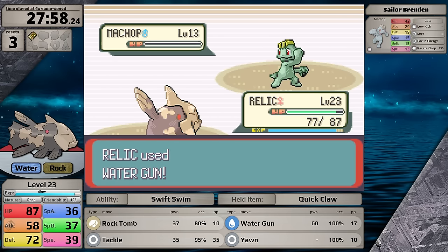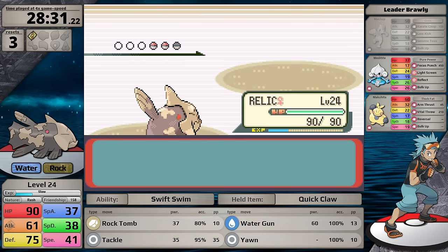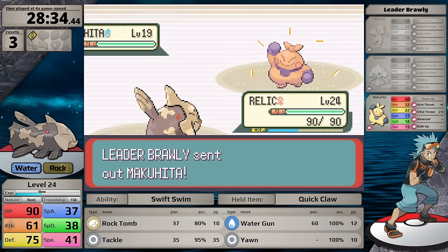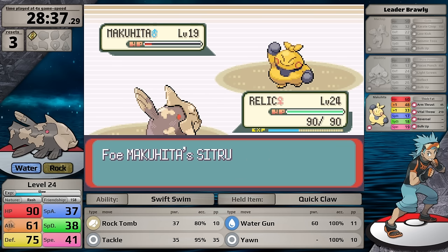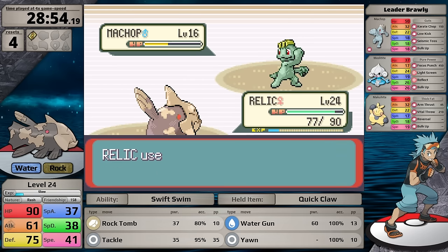To prevent backtracking, I face Brawly now. His Machop and Meditite both go down to Water Gun critical hits in one turn each. His level 19 Makuhita scores a third critical hit in a row but has enough bulk to survive. It uses Bulk Up, heals with a Citrus Berry, so my next Water Gun can't knock it out. While I bring it to low health, Brawly heals with a Super Potion, giving it more time. I bring it back down to red health, then it uses Reversal and polishes Relicanth off.